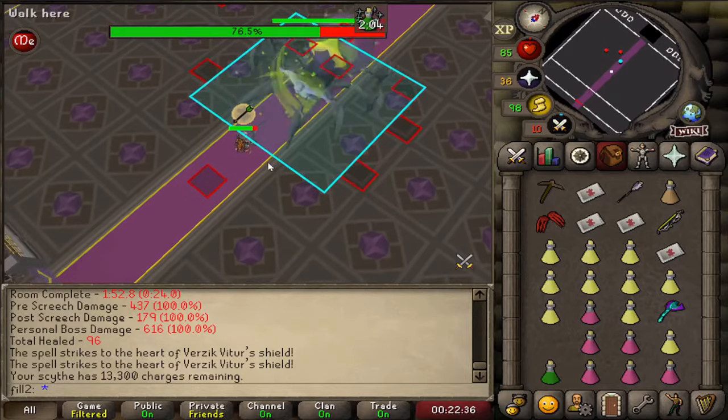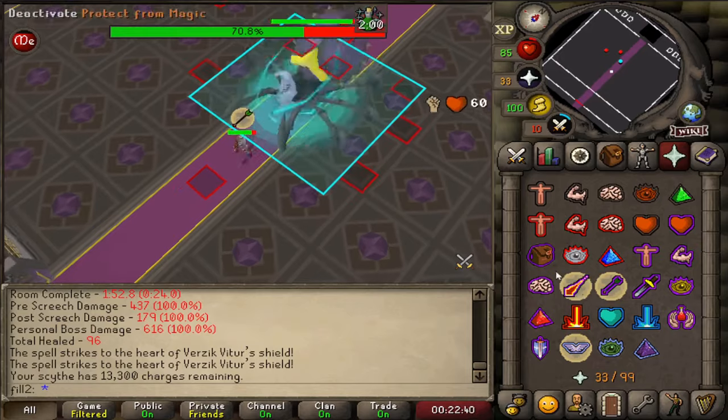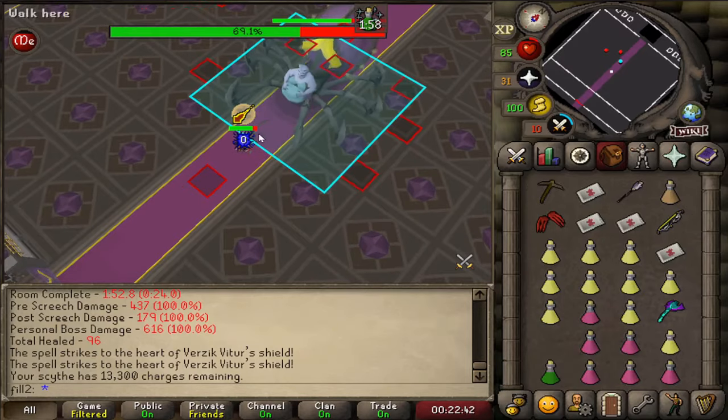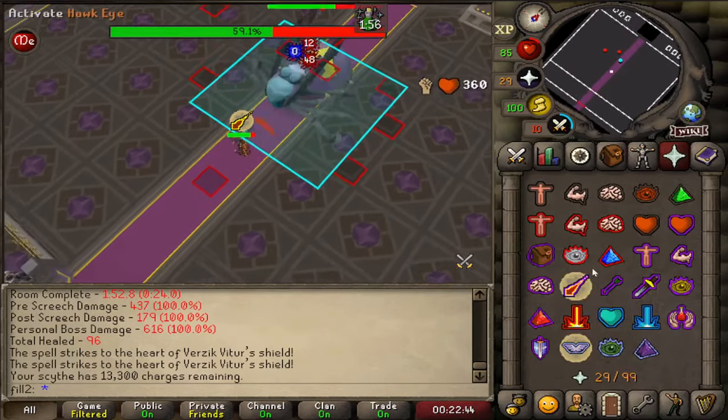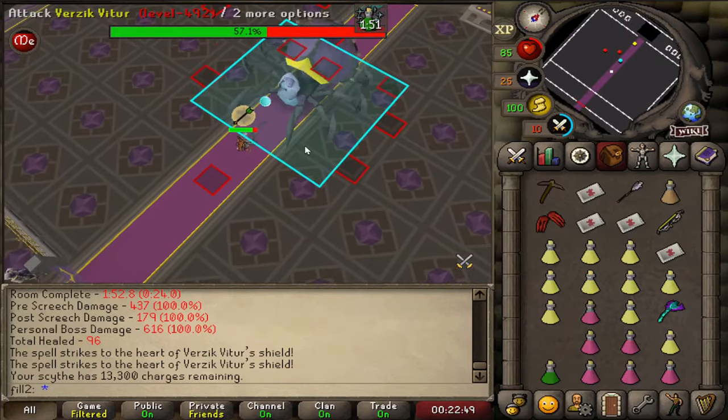To tank Verzik on P3, you want to pay attention to the way her model snaps back into her neutral animation after an attack. If you look at her after she attacks, you can see she kind of snaps out of her attack animation. This is the timing I use to tank Verzik.